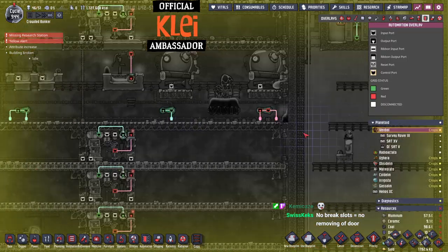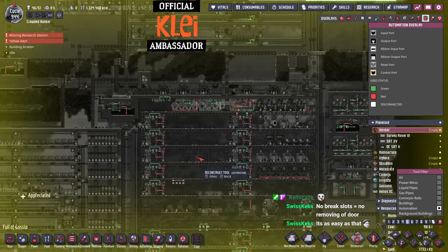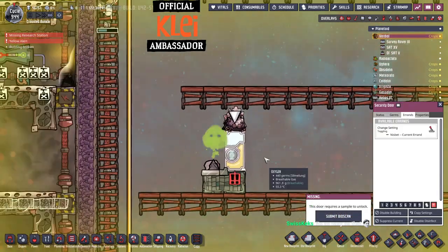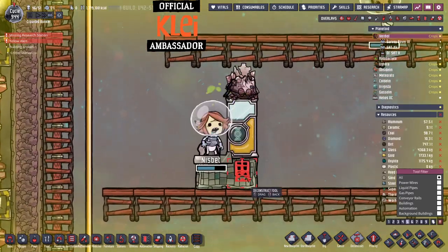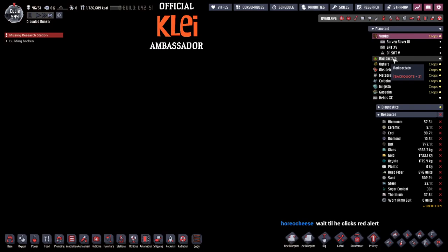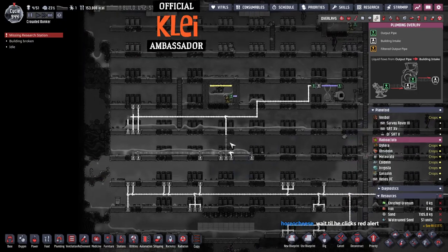I realized I left this automation in even though it's pretty pointless — that needs to go, and that needs to go. It's open now. Come on Nisbert — she wants food, I don't care, open the door so I can delete it. A red alert in this space would be pretty disastrous, so I'll avoid red alert if I possibly can.